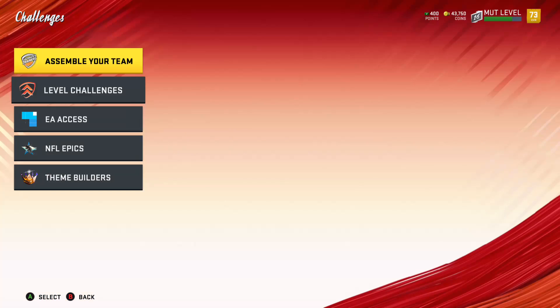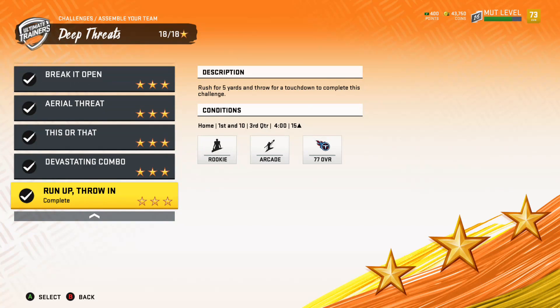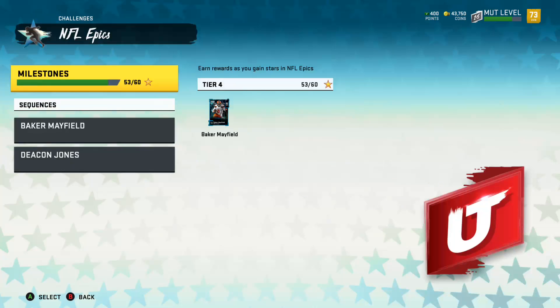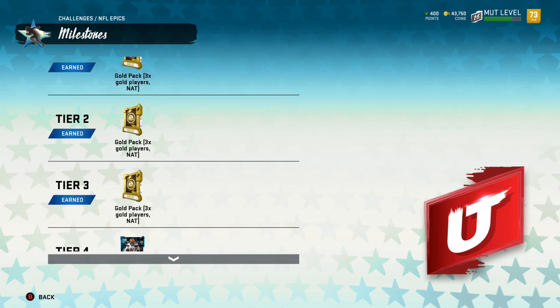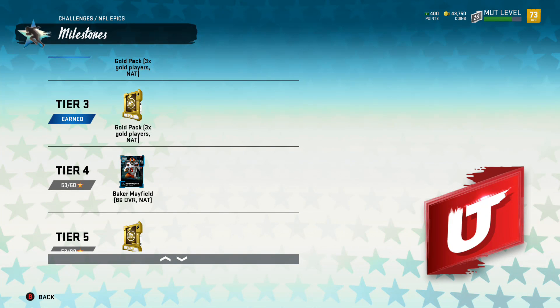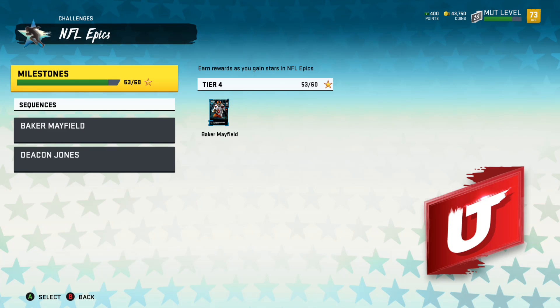Like yesterday, when I was doing the solos I was trying to get those stars — doing all the solos, getting all the bonus stars. Do that again in the NFL Epics. If we look at the tiers and milestones: Tier 1, 2, 3 you get gold player packs, so that's nine gold players. Tier 4 at 60 stars gives you Baker Mayfield 86 overall. Go through 60 again and you get Deacon Jones 86. If you get all 200 stars, you get an elite player.